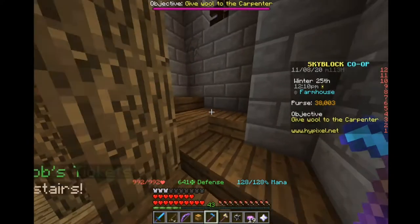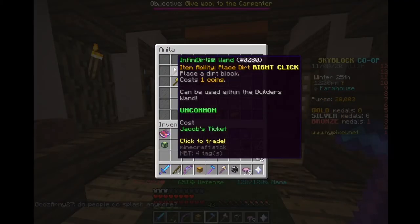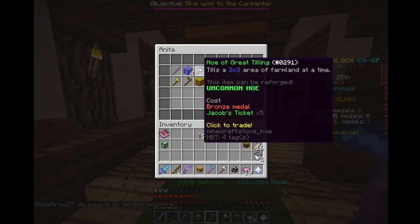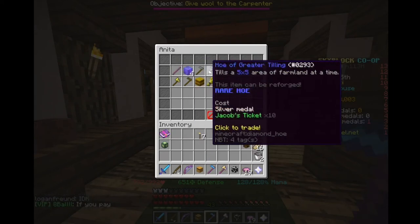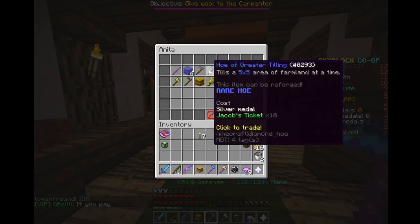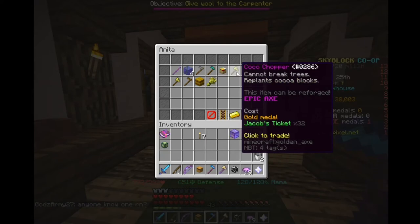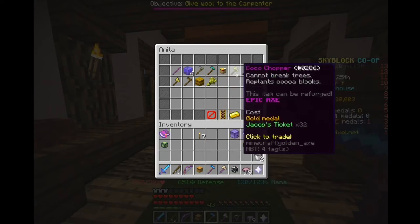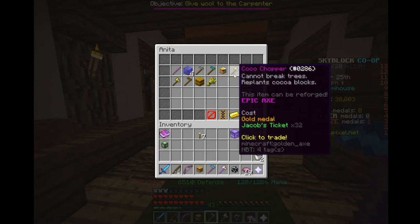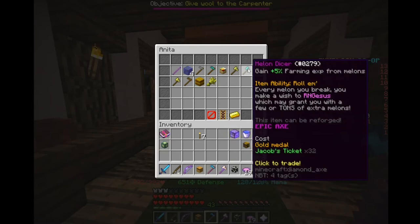Now let me show you what you do with these things. Up here there is a person called Anita and she sells lots of stuff. For bronze medals you can get the prisma pump and the hoe of great tilling — though the bronze medals aren't very useful. The hoe of great tilling is just a better version. Basket of seeds is pretty useful if you're farming wheat. There's also a cocoa chopper, but I don't think it's very good.